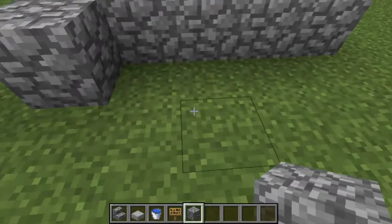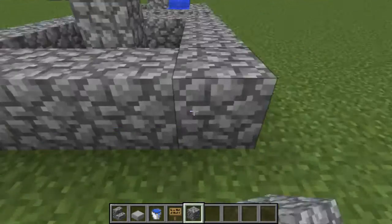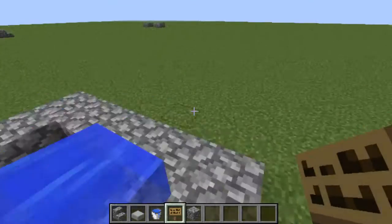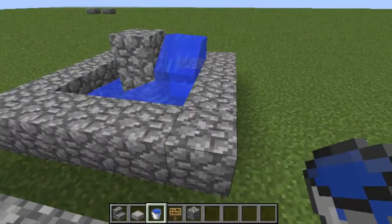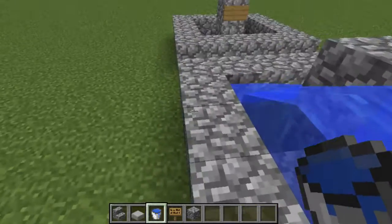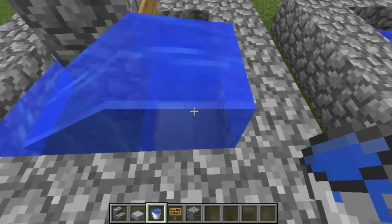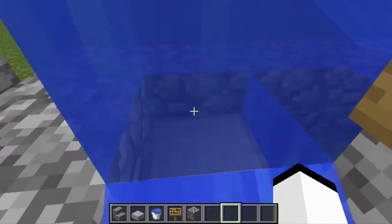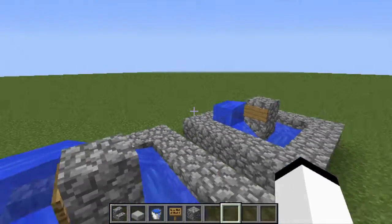I'm gonna try it with a slab. Let me build the basic outline, put down a slab, and place down a sign. The reason I think it may work is because it's a slab and you still go up it. The reason it might not work is they're shaped differently. Hands off my keyboard — okay, I think it works! This myth is confirmed: slabs do work with an AFK pool.